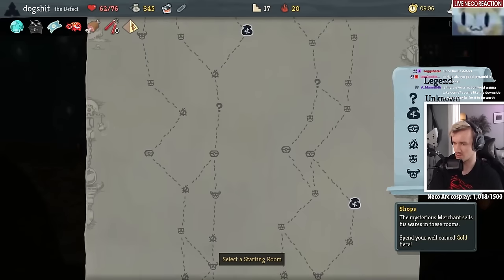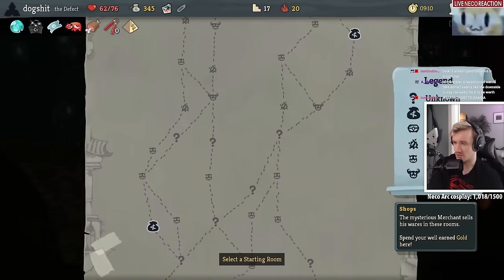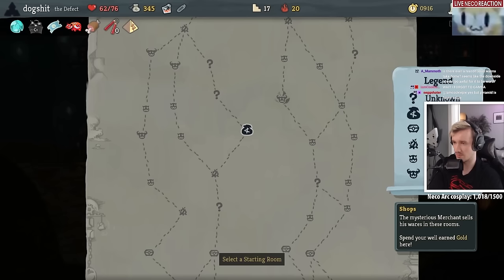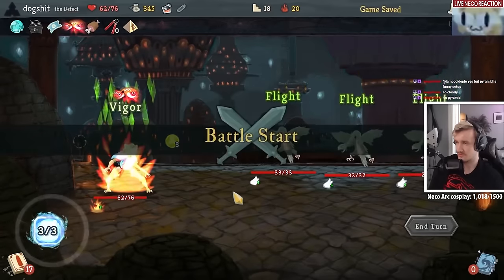We need to remove these though to do this. Getting the energy to clean the hand shouldn't be a big problem — yeah, with Turbo! We have Turbo to clean the hand if we need to. I want to go to the shop immediately and just remove a card — remove a strike or something. We're going to get one shop either way. You get two bonfires there to upgrade two things. That's going to be important. But there's like — oh, we get three if we want to.